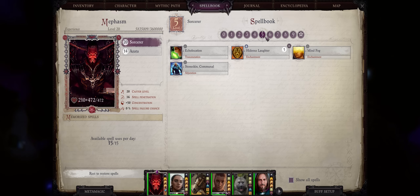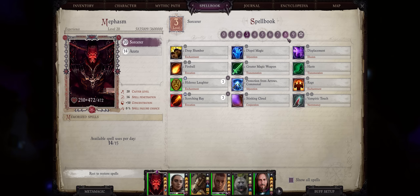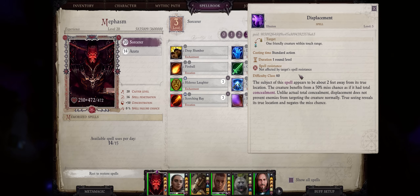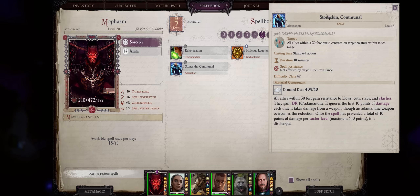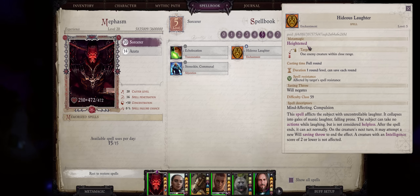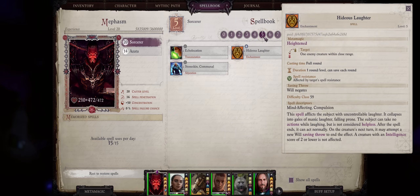Now let us cover our level 5 spells — there aren't that many, unfortunately. First, Echo Location. This is a personal-only buff that grants you blindsight, which lets you automatically bypass almost all sources of concealment the enemy might have. The duration is amazing at 10 minutes per level. There's also the Communal version of Stone Skin — better because it hits your whole party instead of just one character, but with much lower duration at just 10 minutes, which is still plenty enough for most dungeon crawls. Honestly, for damage and crowd control at level 5, you are much better off using metamagic versions of earlier spells such as Hideous Laughter and Fireball. I already have a full metamagic guide you can check out if you don't know what I'm talking about.